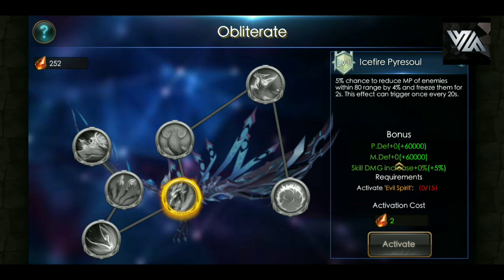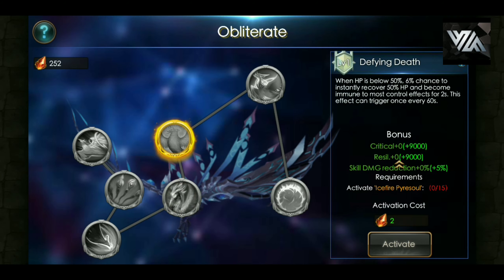Ice Fire: 5% chance to reduce MP of enemies within 80 range by 4% and freeze them for 2 seconds. This effect can be triggered every 20 seconds — very nice. Defying Death: when HP is below 50%, there's a 6% chance to instantly recover 50% HP and become immune to most control effects for 2 seconds. This effect can trigger once every 60 seconds. 60 seconds is a bit high, but you're getting 50% of your HP back and it's an anti-aura effect, which is very, very good.